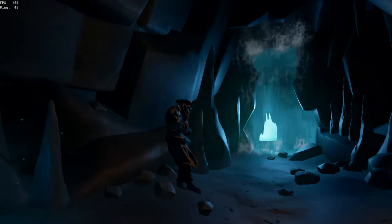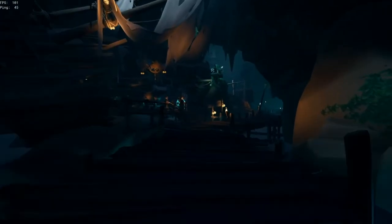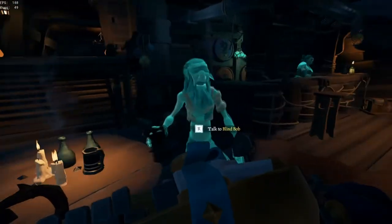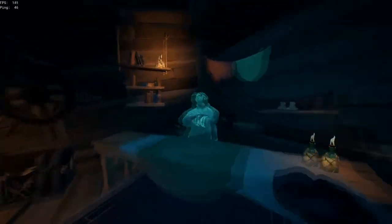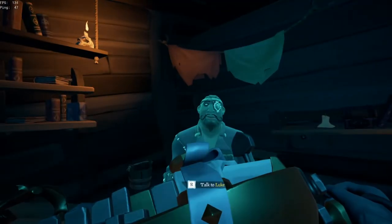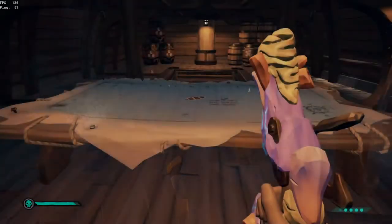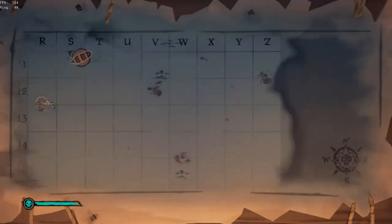I almost forgot — to unlock the crab outfit, you have to go to the Shores of Gold store. It's located in the far northeast of the map. It'll look like it's in a darkened area with little squiggly lines and a skull over the top. Don't worry, it's easy to get to — just sail there. If you see red water, that means you're going the right way. Here's what the store looks like.